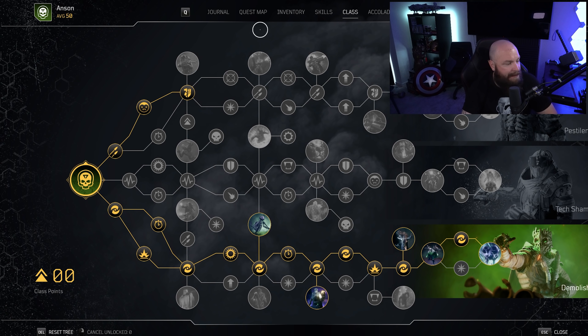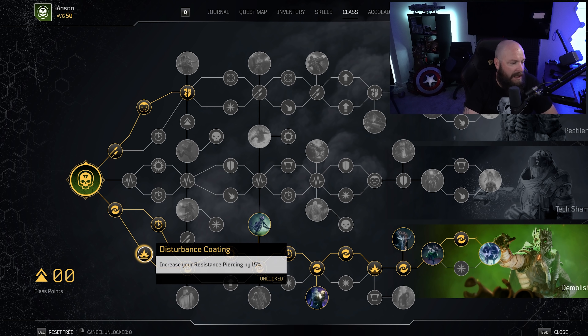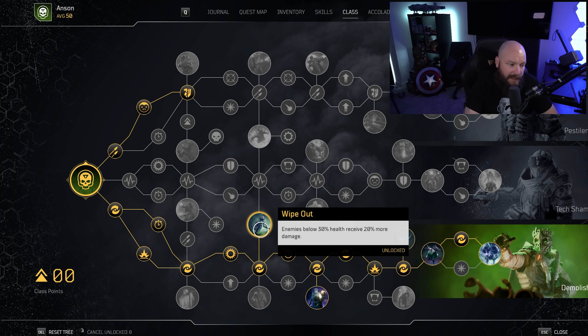When we go to the class tree, the emphasis is trying to pick up as much anomaly power as possible, but also nodes that increase armor and resistance piercing or indirectly buff anomaly power. At the top we're trying to get to armor piercing 10%. Down in the bottom tree, you're picking up cooldown reduction and resistance piercing until you get to the first major node — Wipeout — where enemies below 30% life take 20% more damage. This is quite powerful especially against elites and bosses.